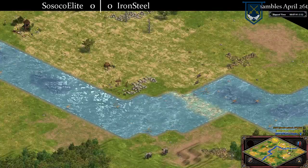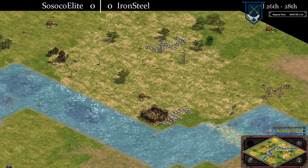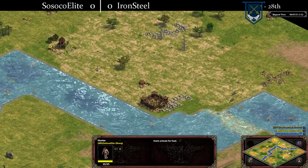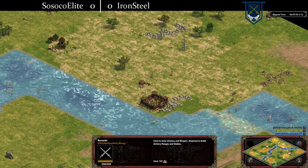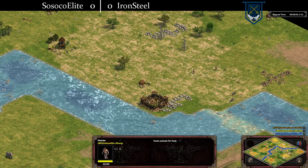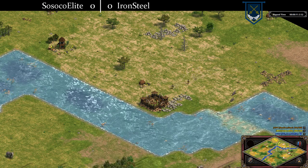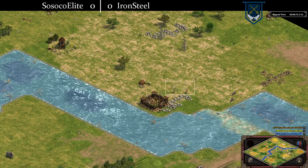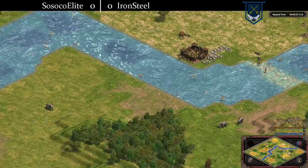Ironsteel made three more villagers already — it's like he already rushed him. And here comes the rusher. Is he going to be even faster? Sissoko is sending two villagers forward to this crossing, and he's going to spot the barracks and know of danger. Is he going to back off? Yeah, he saw the barracks and backed off. Where's he going to plant his? Is he going for the aggro play? He's going aggressive — he's going to go counterattack.